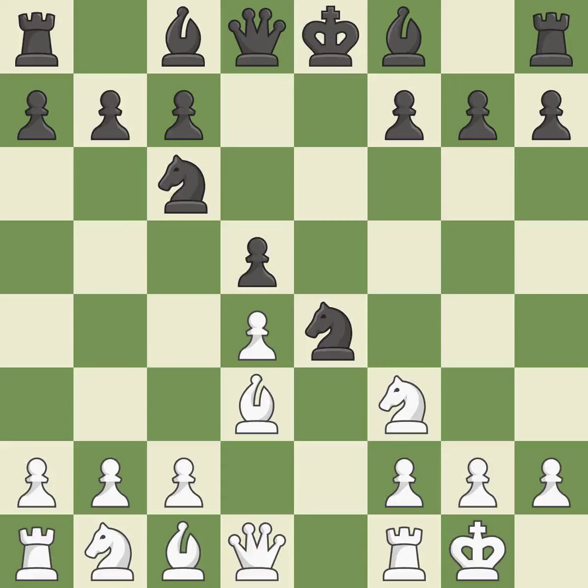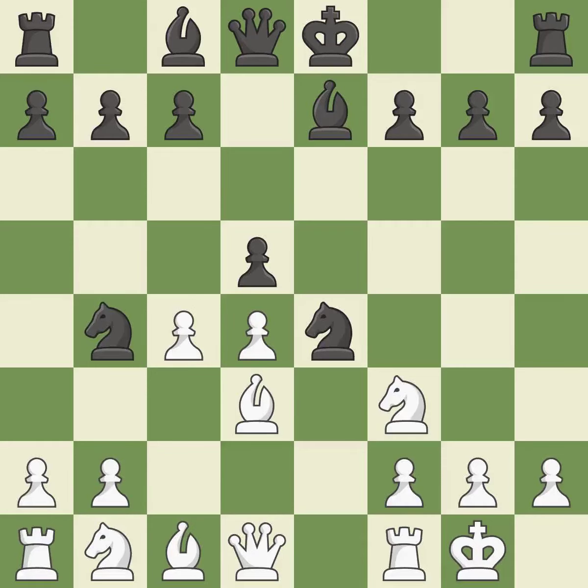Castling kingside tends to be safer because the king is further from the center. This develops a bishop off its starting square, getting it into the action. c4 takes space in the center, attacks the d5 pawn, and prepares to develop the queen's knight behind the c pawn. Nb4 attacks the bishop on d3.